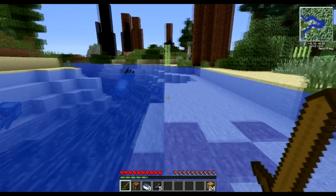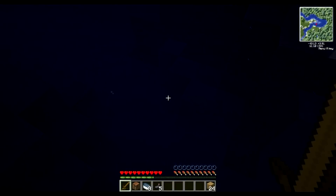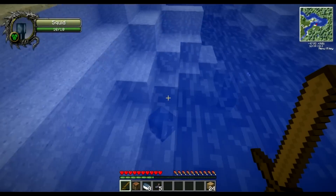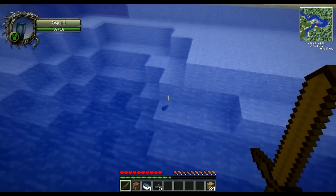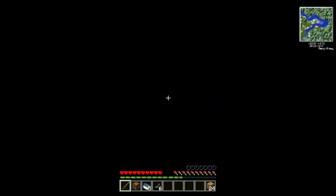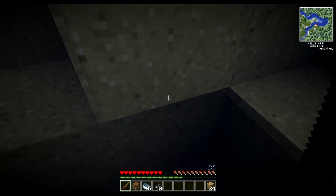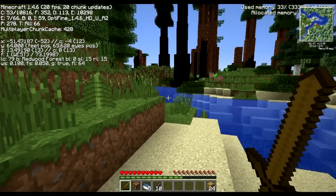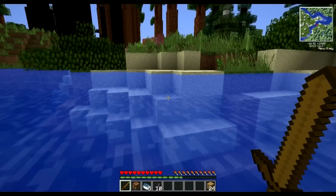We'll need to get a bit of iron before we can cook the squid meat. What I really could do with is a mod that adds a diving helmet. We're currently in a redwood forest biome. There's some pigs over there — let's go hack and slash at them.